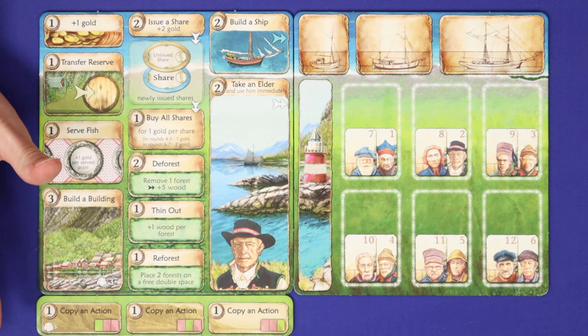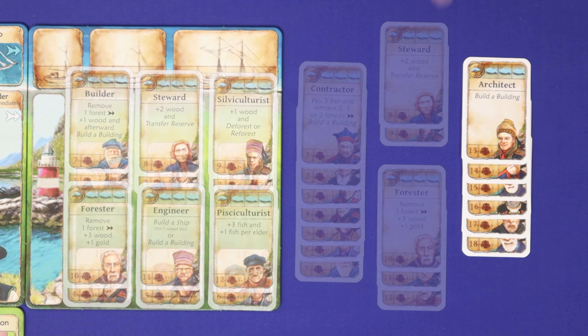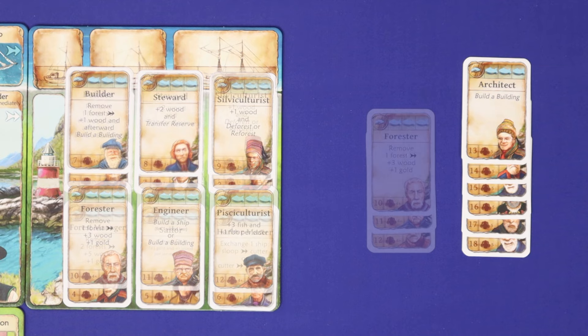Find the elder cards which match your player count and then, by the number in the bottom left corner, place them on their appropriate spaces. For example, you'd place number one on the bottom and seven on top. At five players, cards 13 through 18 go face down under these packs. At any other player count, unused cards go back to the box.